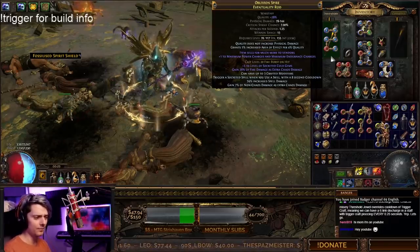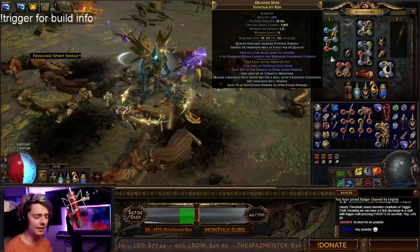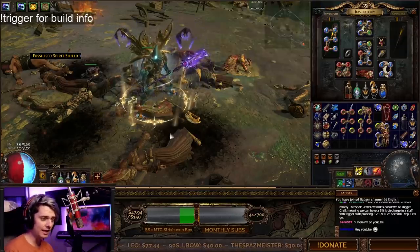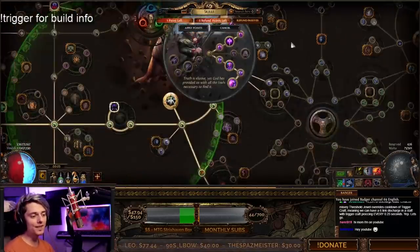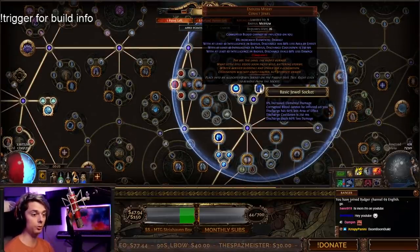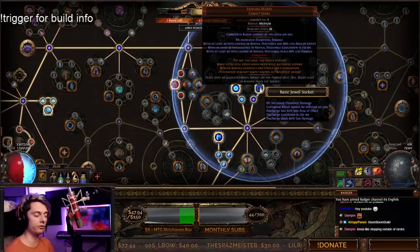Surely I've somehow made an unintended mechanic and GGG's going to ban me. Well, actually no. There's a really interesting mechanic that the Endless Misery Cobalt Jewel — the Threshold Jewel for Discharge — gives us, which turns Discharge's cooldown to 250 milliseconds, so once every 0.25 seconds. This actually overrides the cooldown from the trigger craft on a weapon.